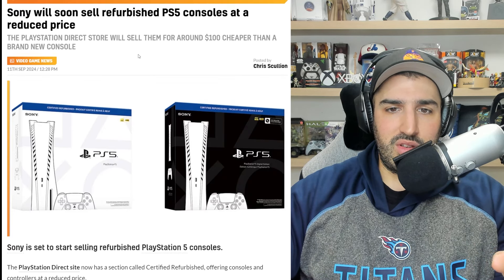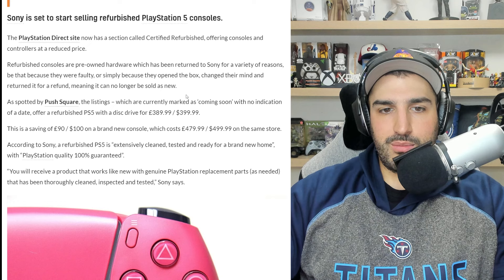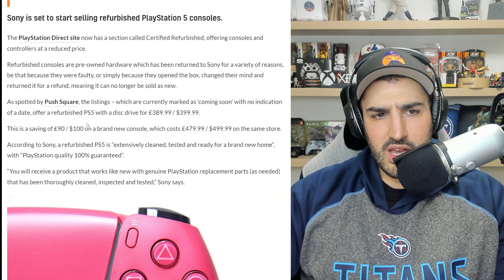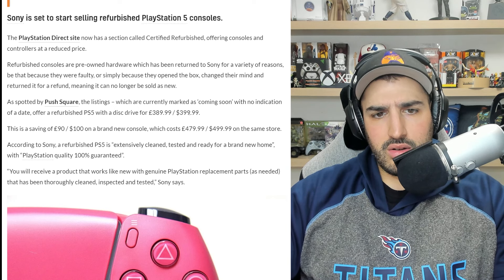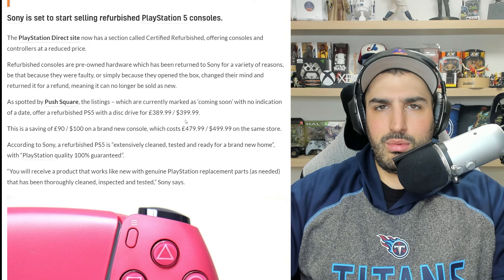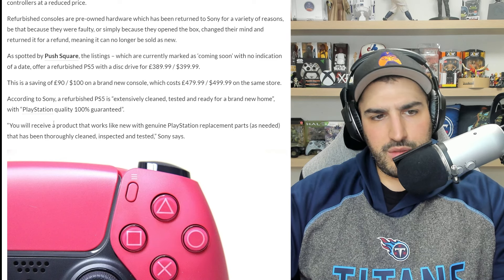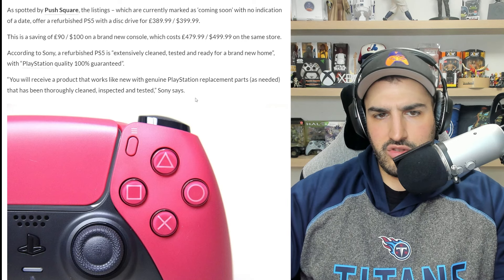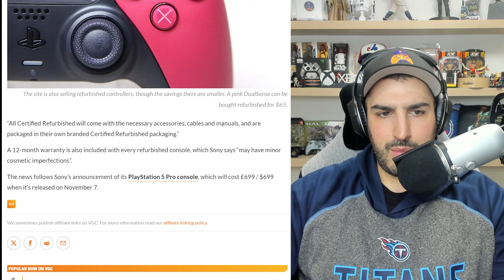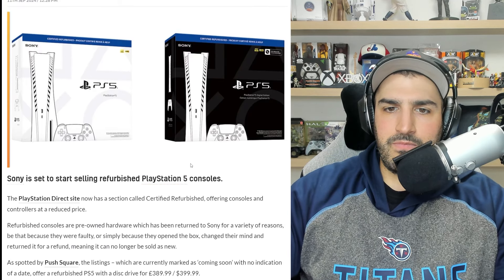One actually good move with the PS5 Pro announcement — Sony is now selling refurbished PS5s at a reduced price. You can save about $100 off the new console price, with refurbished disc-drive PS5s available for $400. According to Sony, refurbished units are extensively cleaned, tested, and come with genuine PlayStation replacement parts, certified ready for a new home with all necessary accessories, cables, and manuals.